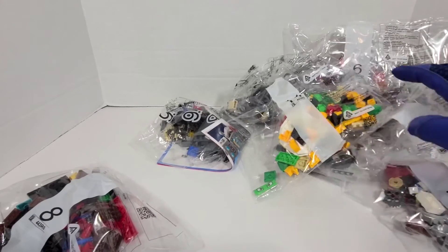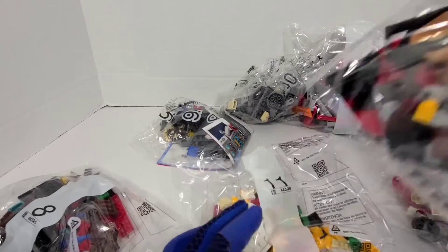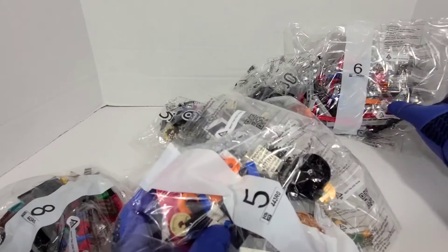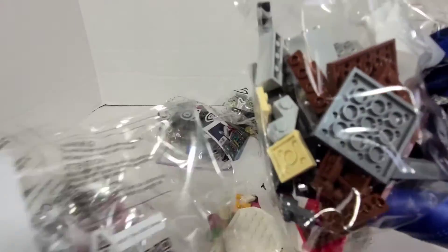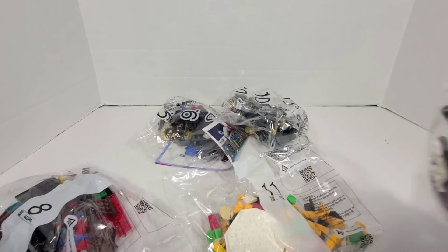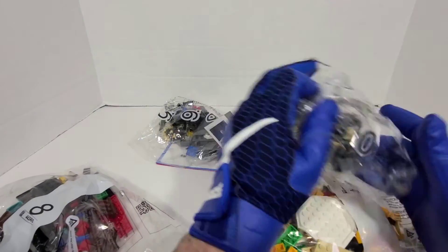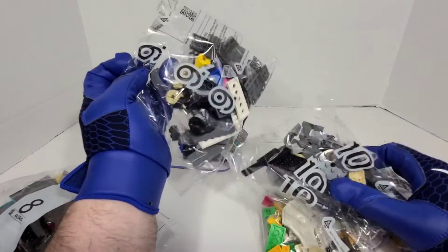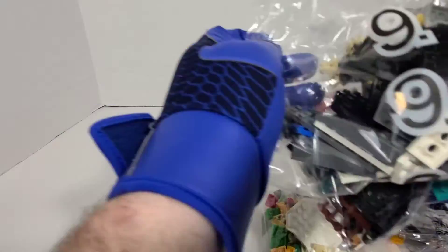We can see the instruction book in just a second. There's bag number eleven, bag four, bag five, bag six, bag seven — that's where I started off with previously. Then we have bag seven, bag ten, bag eight, nine, ten, and eleven. There you go.